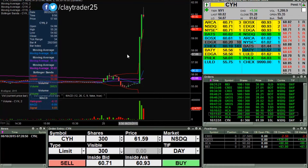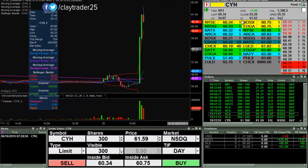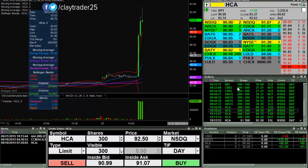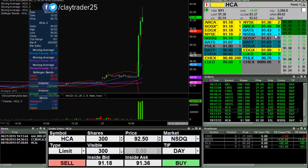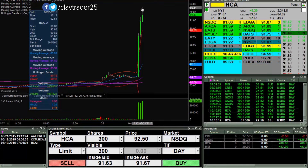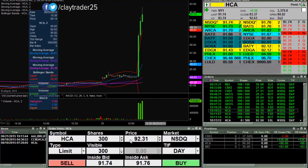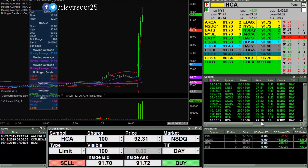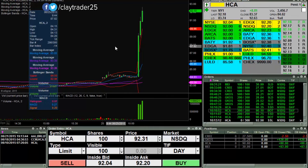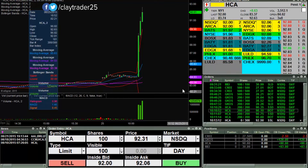CYH — somebody in the chat room flagged there's some sort of court ruling about Obamacare, so a lot of these healthcare stocks are making moves right now. I'm watching these. Back to HCA — I canceled my order and went over to try to play that other one, and I would have been filled at $91 and been out. It went up actually as high as $92 — so I shouldn't have done that. Let's see if we can get another move up there. I have an order in to start at $92.50, not huge size, but it'll allow me to ease into the position.